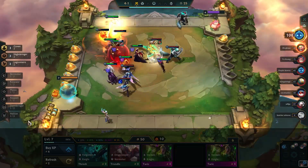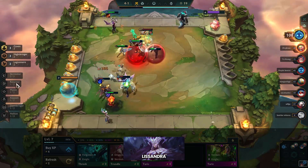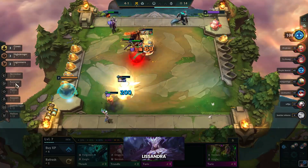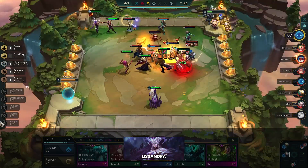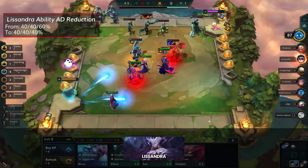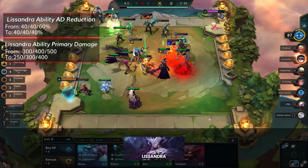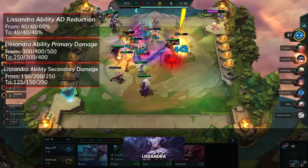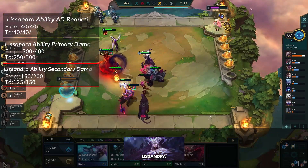And now for the big two champion nerfs of the patch, starting with Lissandra. Lissandra wasn't complained about as much as Vayne, but her strength when 3-starred was far more of an issue, especially since winning with Lissandra was more common than Vayne. Thankfully they're cutting down her power significantly, though not enough to make her unplayable. The first change is to her AD reduction, which is being changed to 40% at every tier, so there's no longer a bump up at level 3. Next, her ability's primary damage is going down to 250-300-400 from 300-400-500, and the secondary damage is now 125-150-200 from 150-200-250. The numbers aren't reduced drastically, but enough to make her less oppressive as a 1-cost carry.